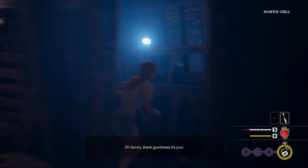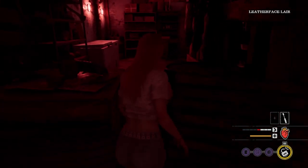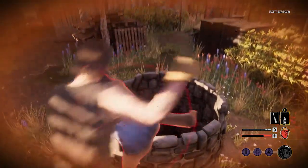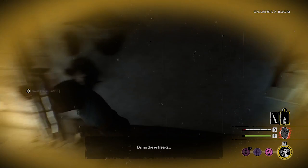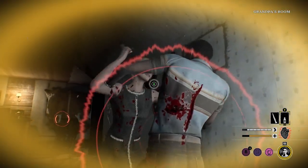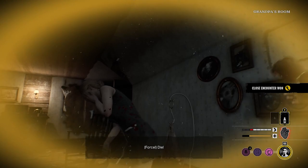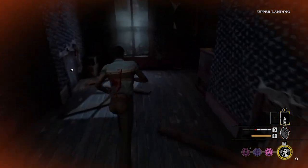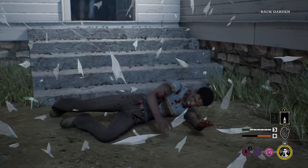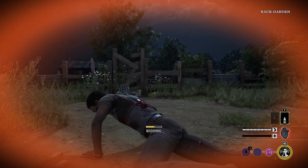Yes, you take some damage jumping into a well and might get hit as you climb in, but once you're down there you can heal and reset. Windows, on the other hand, have a similar escape effect but I personally don't find them as useful. Whenever you jump through a window, it's more likely that a family member will catch up to you while you're recovering than if you'd just kept running.